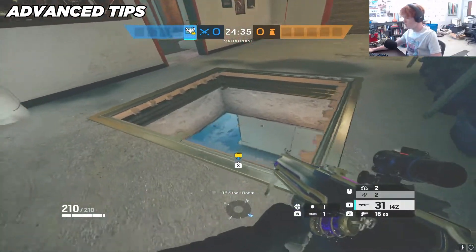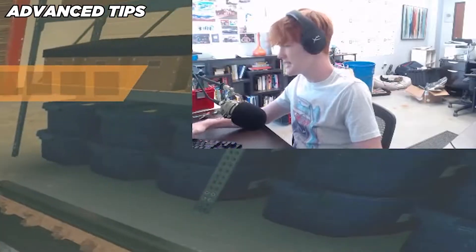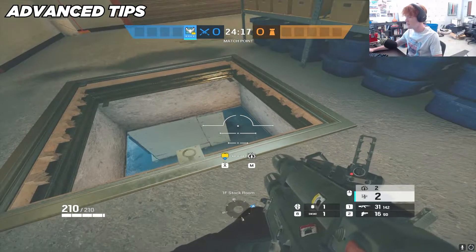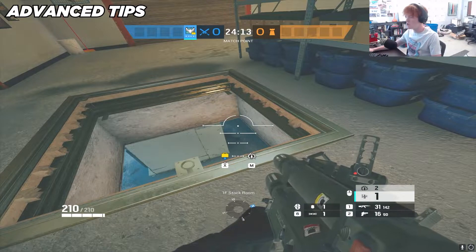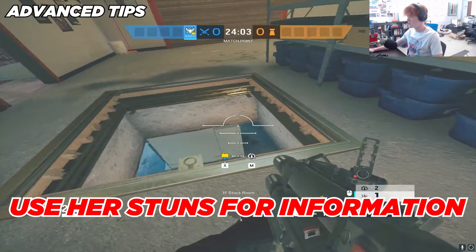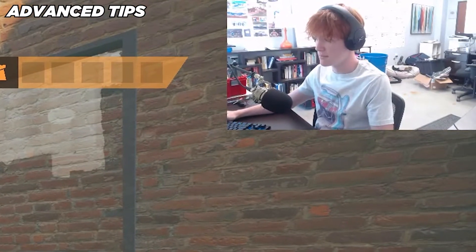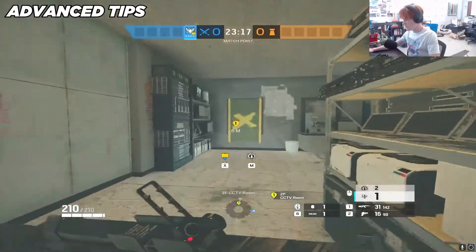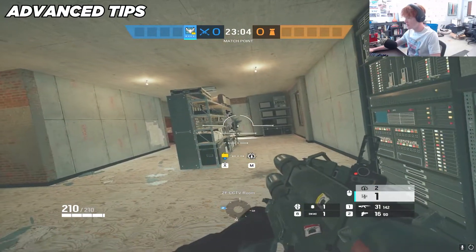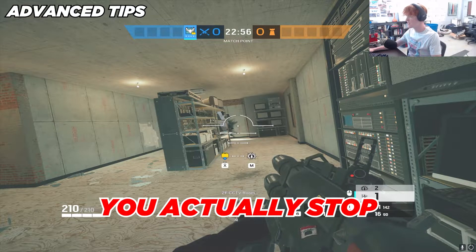Now for some advanced tips. Let's say you're pushing basement through blue and generator and you want to know if someone's behind a wall but you don't have a drone. If you shoot a stun and it immediately goes off, you know someone's there. But if the stun lingers for a bit before exploding, you know nobody's there. That's a really good way to clear out objectives using stuns for information. Another advanced tip: if somebody's bandit tricking a wall and you shoot a stun in at the right moment, it stops their animation from placing the bandit down — giving your Thermite a free wall. You can actually stop defender animations with this stun.